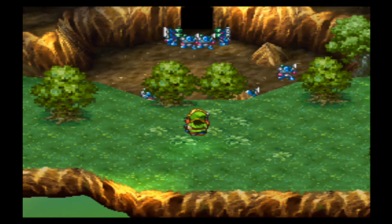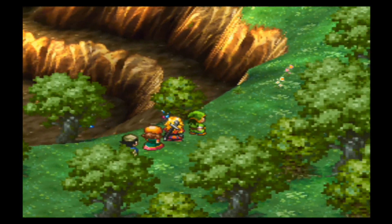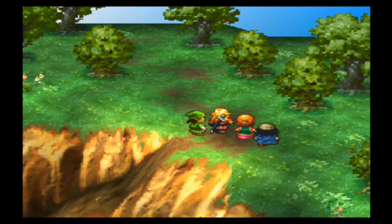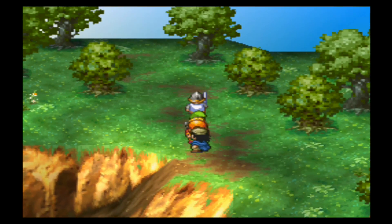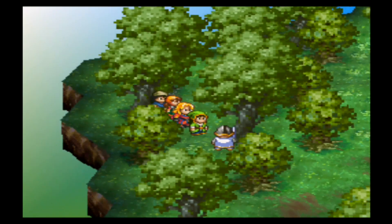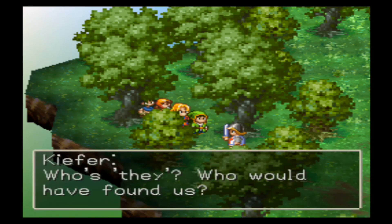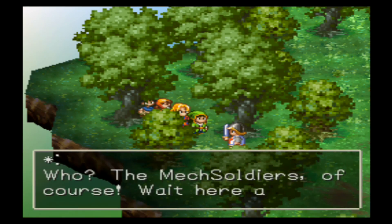Let's go in here now. Look at that — those are the same type of enemy as before. I doubt I can go down there. Hey you, stop right there! Quick, come over here. What are you, crazy? What if they saw you? Who's they? Who would have found us? The mech soldiers, of course.